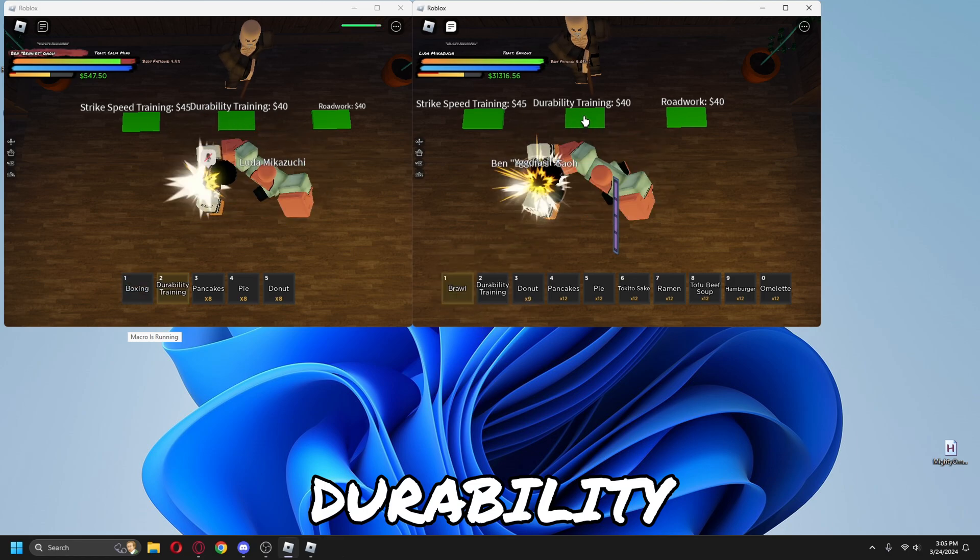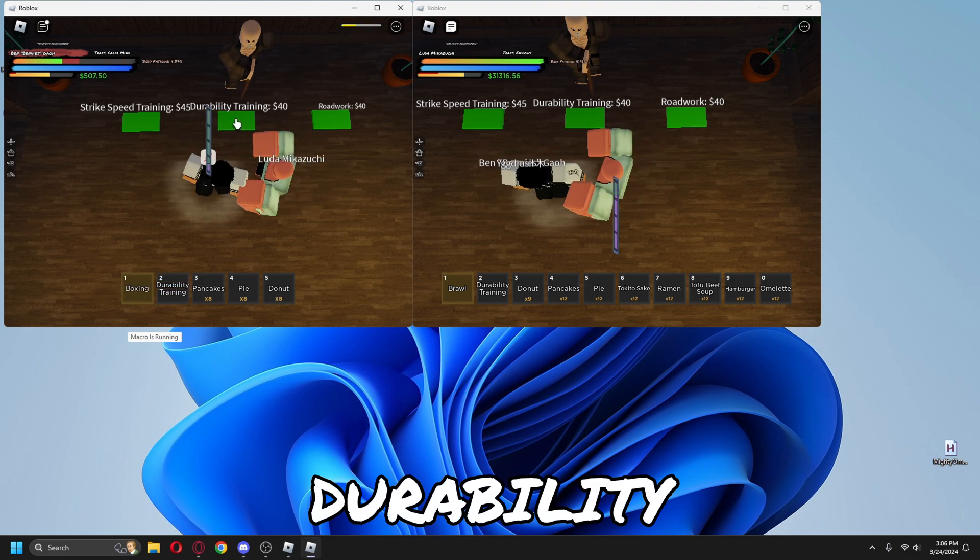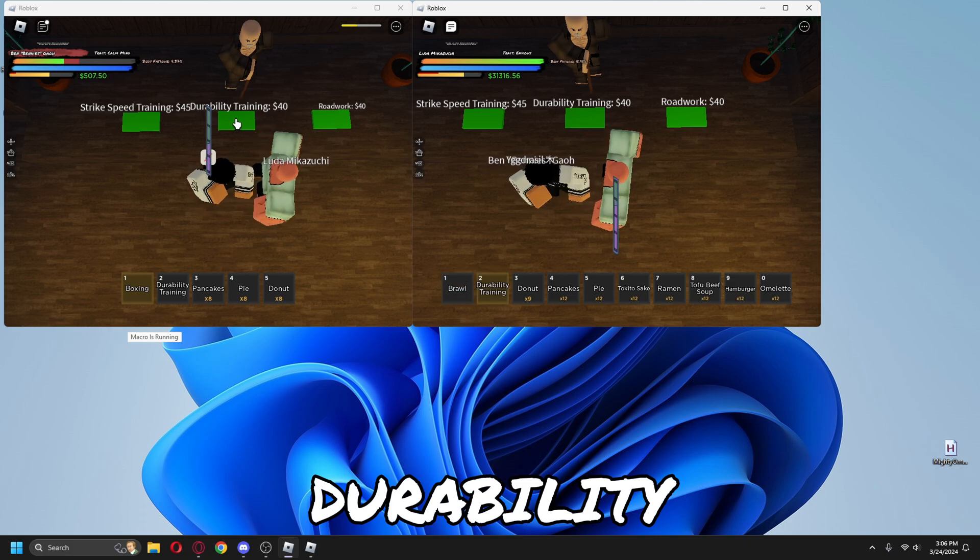As of right now, the durability macro does not support Freshie Durability. Try not to macro with one really strong account and one weak account.